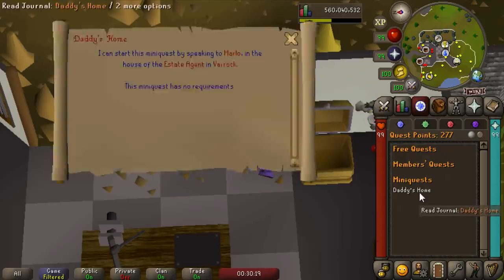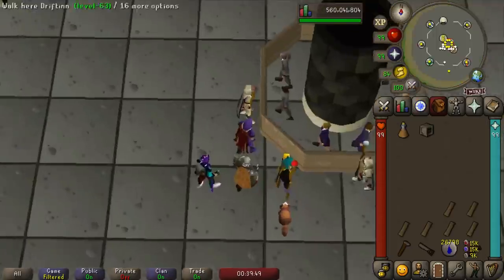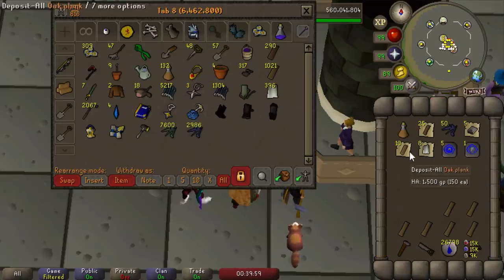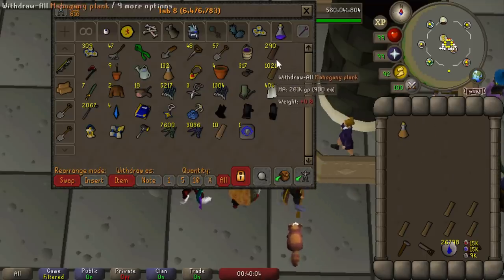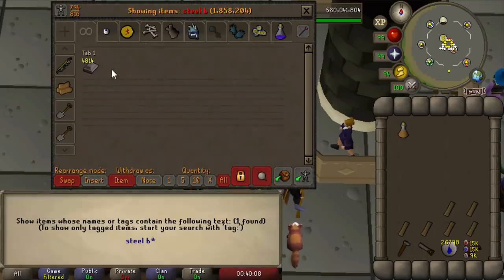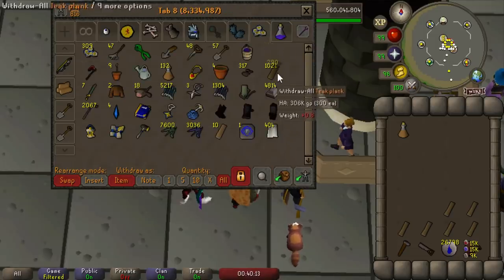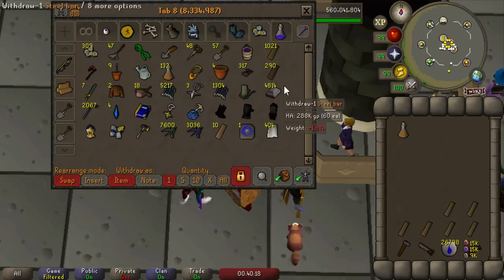Let's go do the mini-quest at Daddy's Home and then we can start building things. We finished the mini-quest and got a reward crate — some construction materials, some tablets including the Falador tab. We're only going to be doing the highest tier contracts, which requires Mahogany Planks and Steel Bars. We're going to do a couple runs and check out the rewards and XP. We're going to lose some money doing this, but that's okay — we're just here for collection log slots.